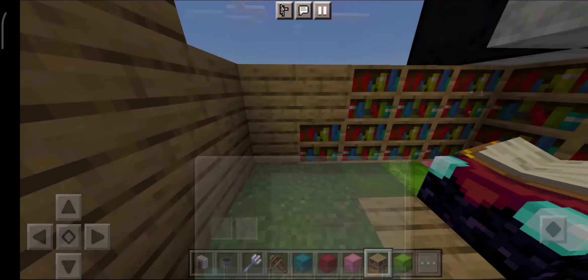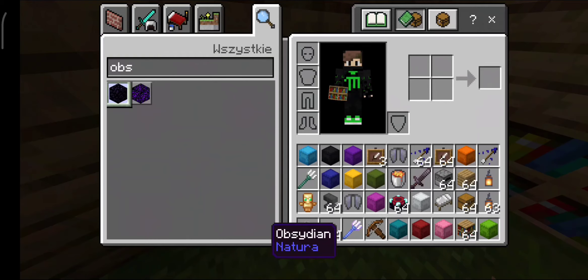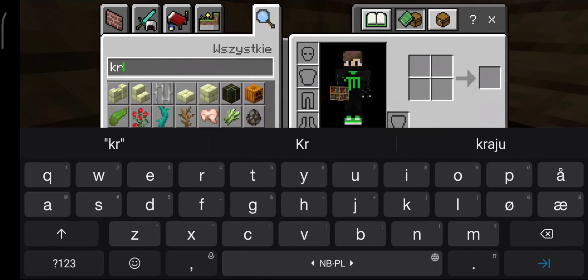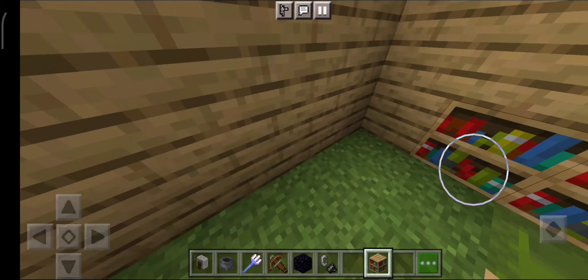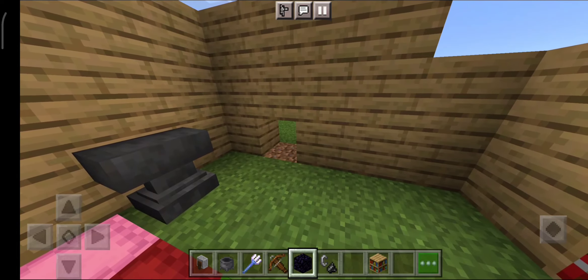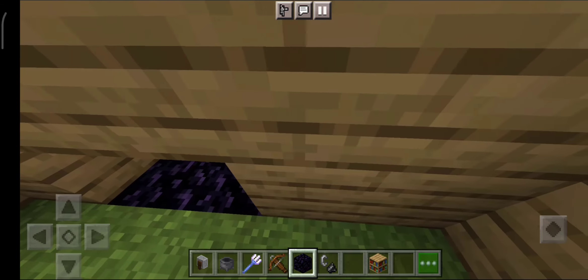I need to get obsidian. I'm playing Minecraft in Polish and I really hate Minecraft in Polish, but I don't know how to change the language in Minecraft Pocket Edition. I have obsidian — I can build it in the floor.